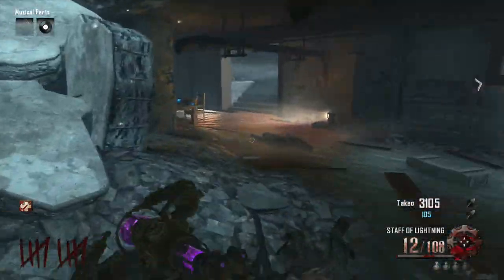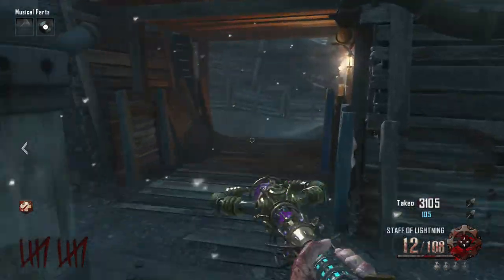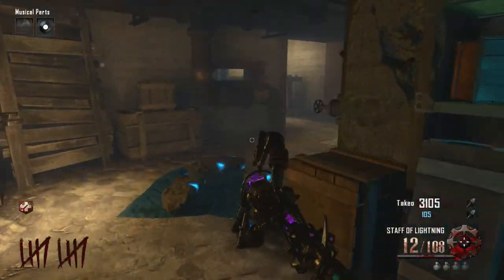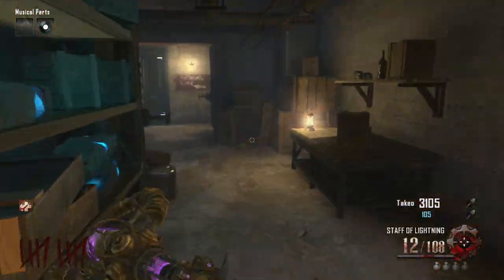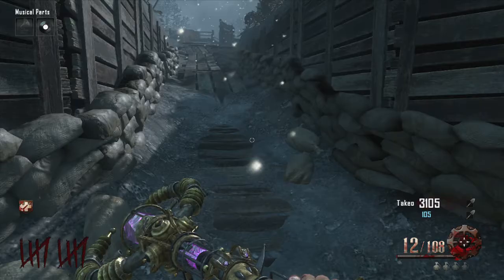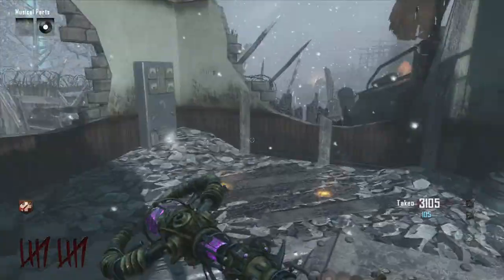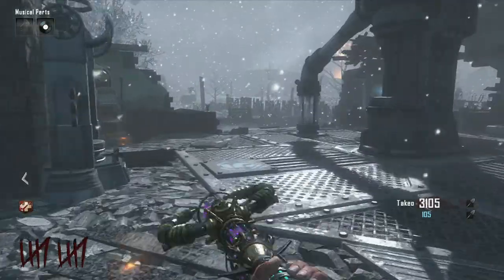I have arranged these dials so that they are in the fastest sequence for you to activate them, so I will not be heading from one corner of the map to the other. This is the fastest and easiest sequence. The workshop one needs to be in the up direction, and the next one is at Stamina Up. We are at Stamina Up, and the direction this needs to be is in the downward position.